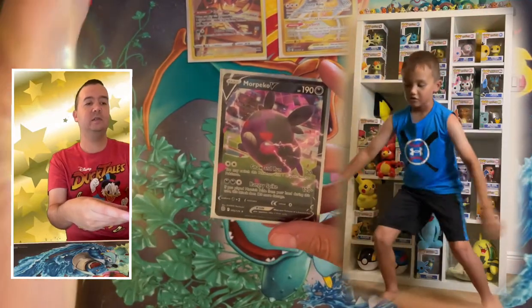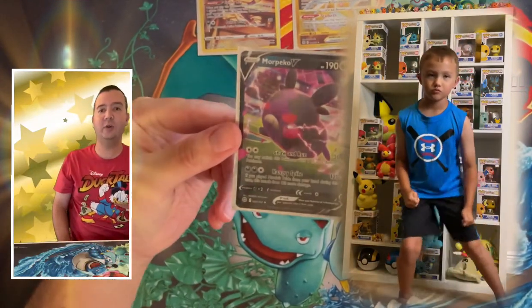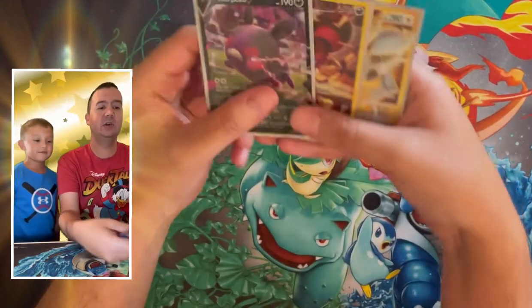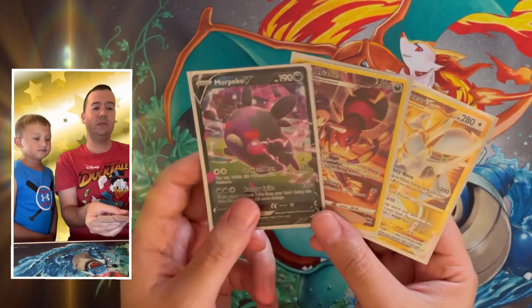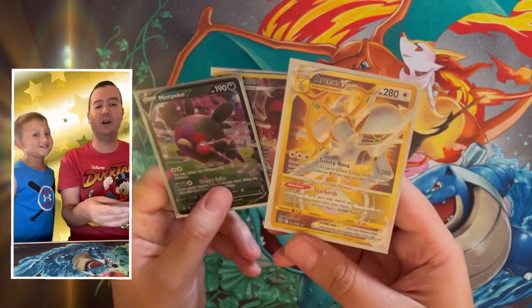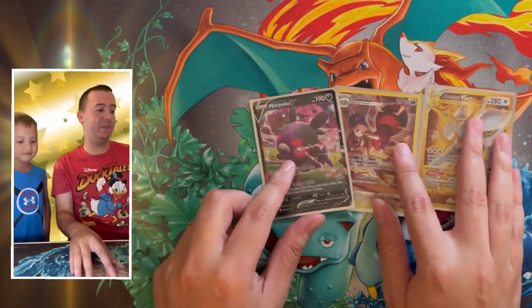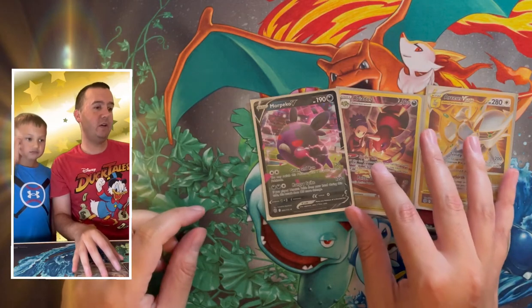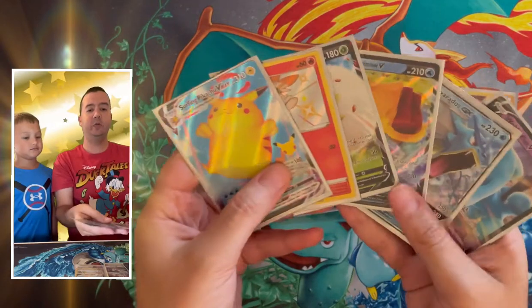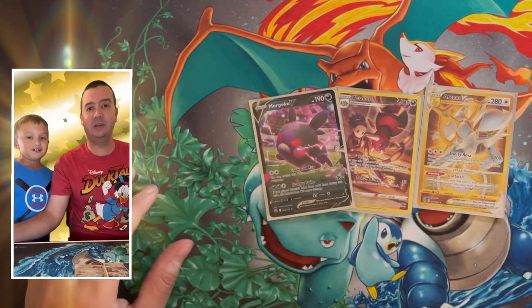You never know what kind of dance Little C is going to do every time we pull an ultra rare — he does a dance, it's just something funny he likes to do. So we got our Brilliant Stars Elite Trainer Box opening: Morpeko V, the Eelektross character card, and that gold Arceus VMAX — that is the great pull! Thank you so much for watching. Remember that 700 subscriber giveaway — we will give out all six of those cards once we reach 700 subscribers. On behalf of Big C and Little C, have a great day and we will see you next time!